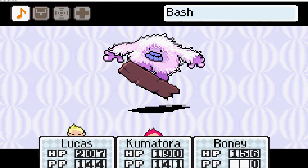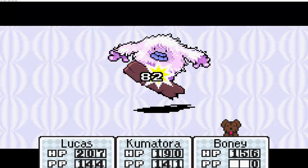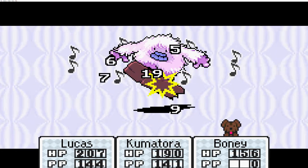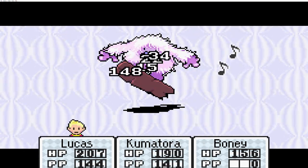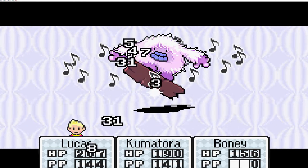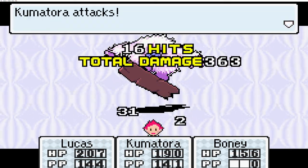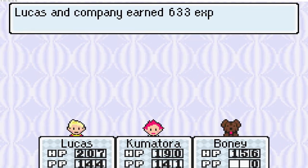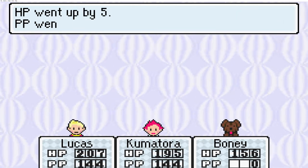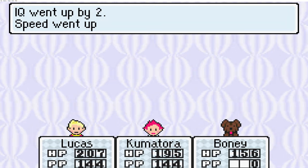Another one of those yetis - who would have thought? We're gonna just try physical attacks on him as well so we don't need to waste any of our PP here. Perfect - we'll be able to conserve PP for a little while. Kumatora reaches level 34, nice.